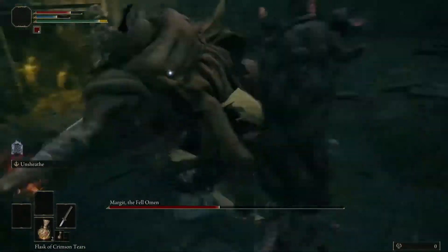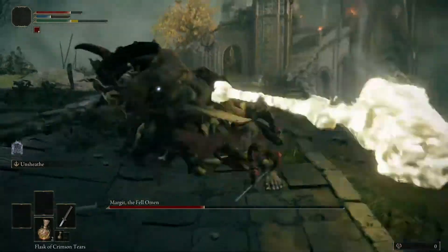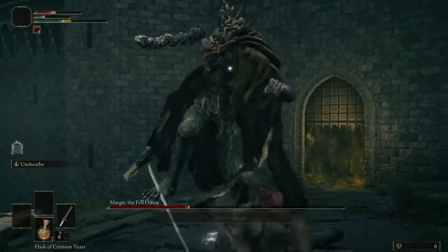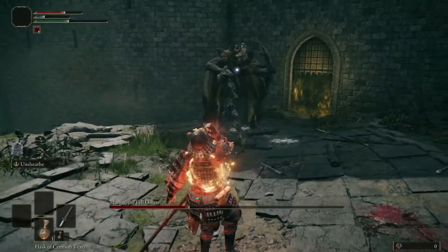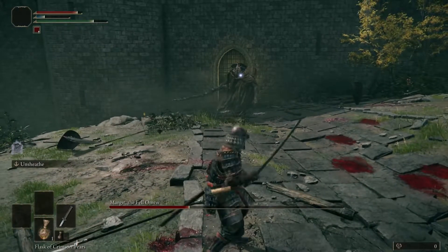Here's another example of one of the attacks Margit will do after one of his big wind-up attacks where you want to damage him: he will first bring out his staff and the golden hammer and swing both in quick succession. You're going to want to roll behind him when he does that and get another attack off. In this case he did a follow-up to the follow-up, which usually he won't do, but you should be prepared for that.